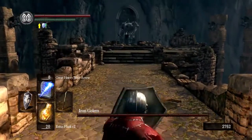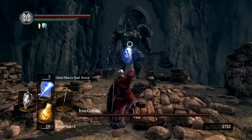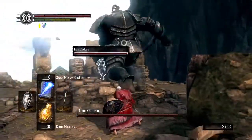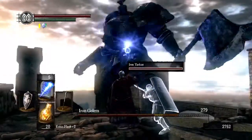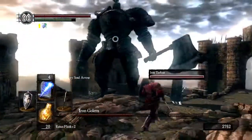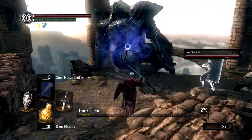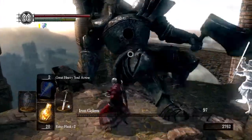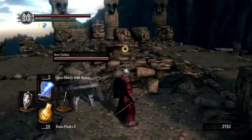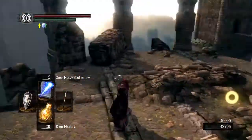Is there any medium armor better than the elite knight's gauntlets and helmet? Whatever. What's up, Iron Golem? Eat magic. All right, Iron Tarkus, your time to shine. Oh shit, he's grabbing. Ouch. Knock him down. Yes! I was like, why is he dead? Because I had a tiny sliver of health. Yay, humanity. Where's your Iron Golem core? Oh, 40,000 souls. Nice.